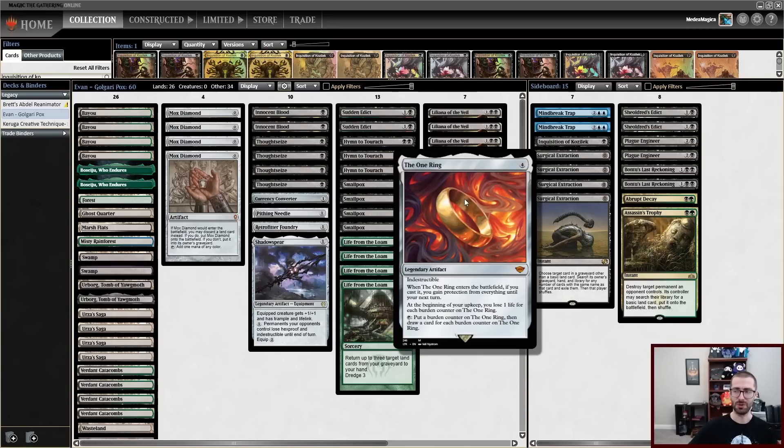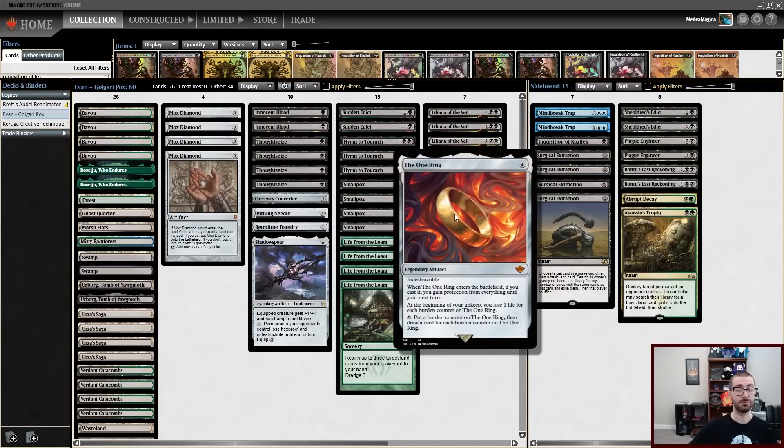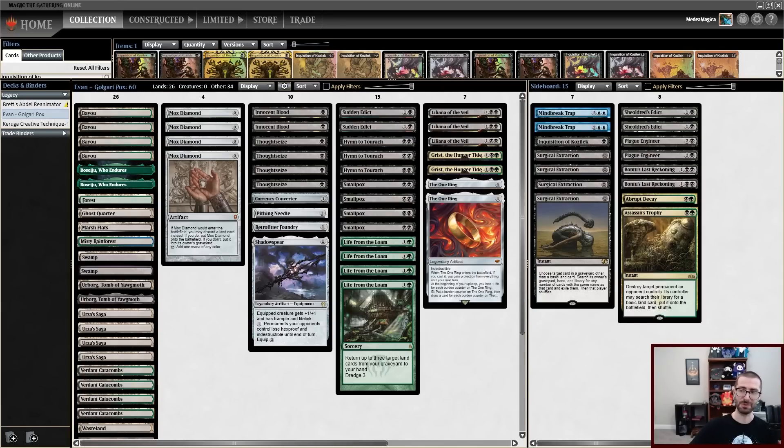We don't have Lotus Petals, just Mox Diamonds. Evan sent me a last-minute email asking me to slot in one or two of those, so we'll see how it feels. As for the sideboard, I've essentially paired these up into two columns: hate for the unfair decks and additional removal for the fair decks. Since I'm trying The One Ring, which cares about my life total, I'm going to try Bontu's Last Reckoning today over Toxic Deluge. Let's hop into the leagues!